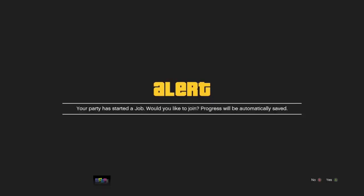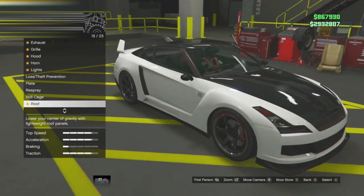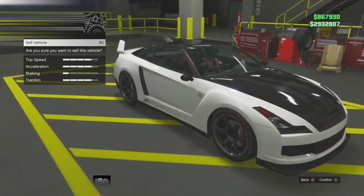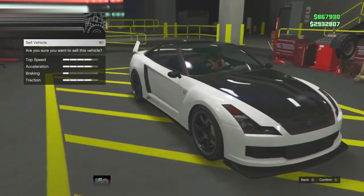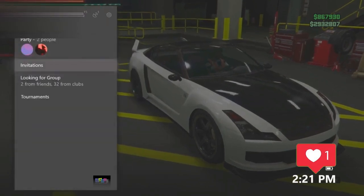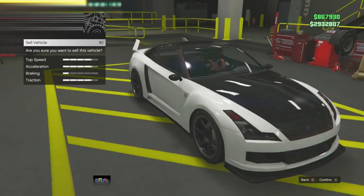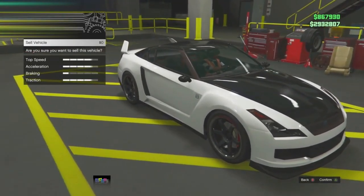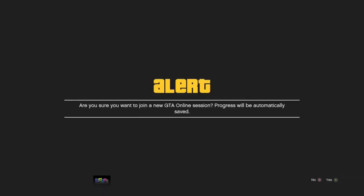It will say 'Your party has started a job — would you like to join?' Press no on that one. Then go to sell and get to the second screen where it says 'Are you sure you want to sell this vehicle?' Now have your friend invite you to the mission. Double-tap the very first alert, then wait exactly 20 seconds.